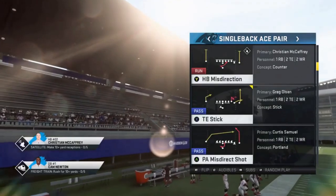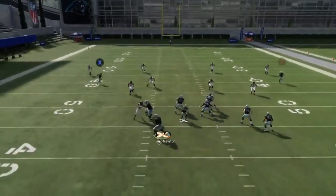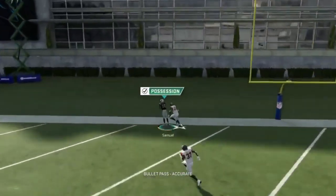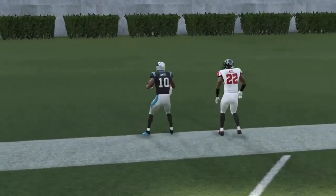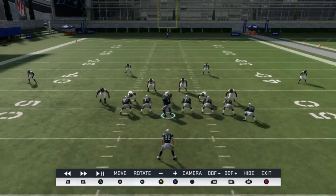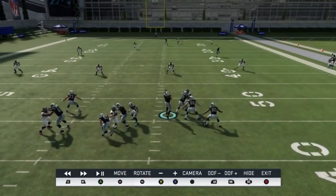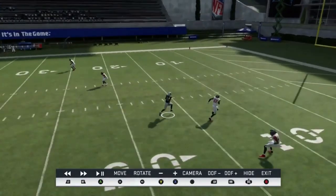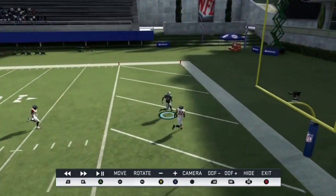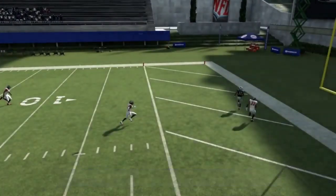Next up, out of the single-back ace pair, we have the PA misdirection shot. It's a natural cover four one-play touchdown. You just have to buy time, and you want to be close to the line of scrimmage when you make the throw — not a lot of quarterbacks can throw the ball 60 yards in the air on the money. All you're really doing is once he passes and gets inside of the safety, pass lead away from him and run to it. The further you can get it over, the better because the safety has already blown the coverage, so there's nothing he can do.